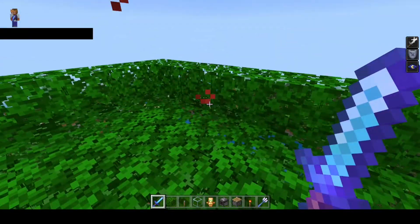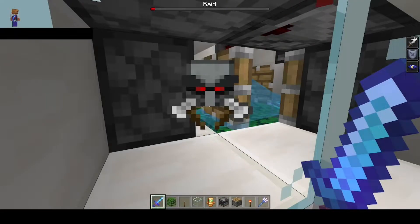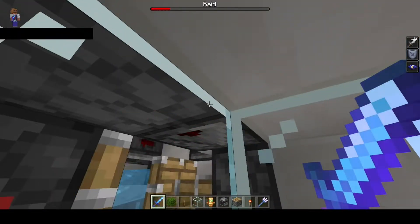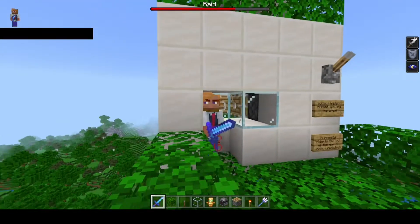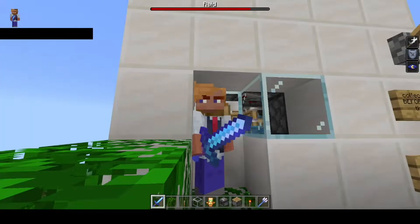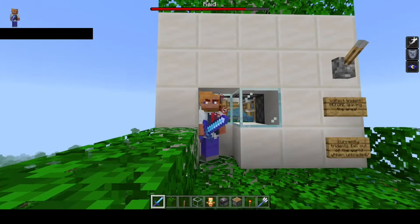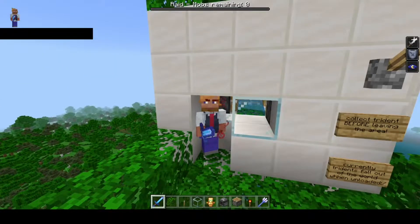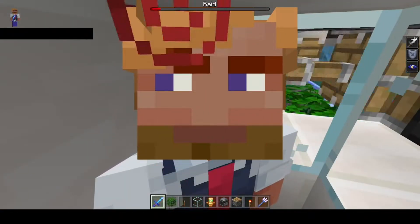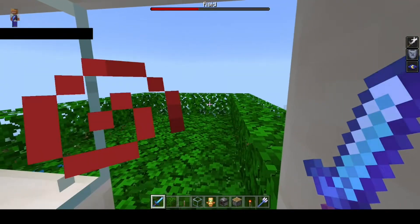Should get a bad omen anytime soon — there's the bad omen, here's the raid. I'm going to cut this video short because I've already tested this and there's no reason to sit around for five, six, seven, or eight raids. This works: get rid of your scaffolding, replace with leaves, and you'll be okay.